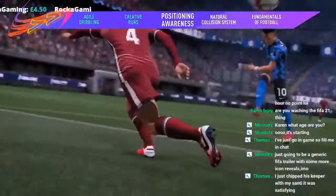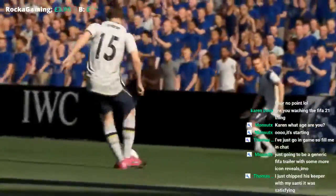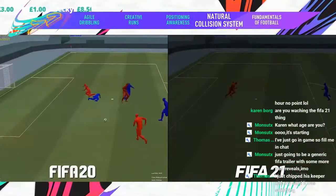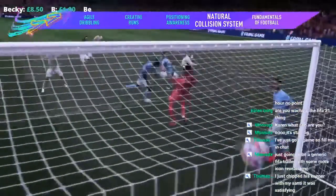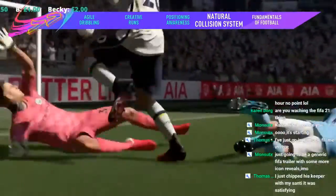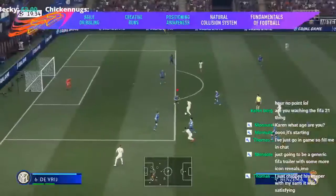Defensive giants like Van Dijk block more effectively when they get in the way of shots and crosses. It'll be interesting to see in the demo how much of this is actually legit. The natural collision system moves out those defensive attack free-for-alls when the ball goes loose in the box — with a refreshed collision system you'll see less falling over and more natural outcomes when players fight to be first to the ball. There is a lot of falling over to be fair.